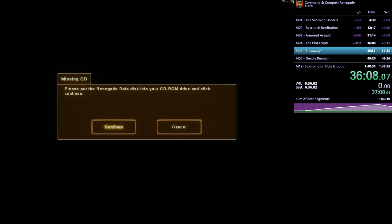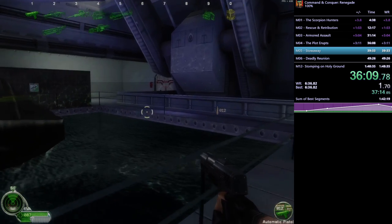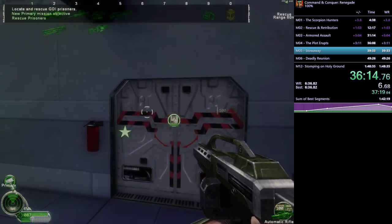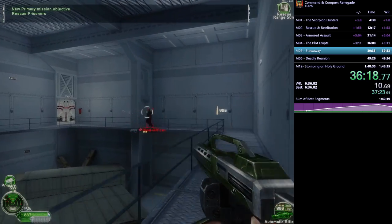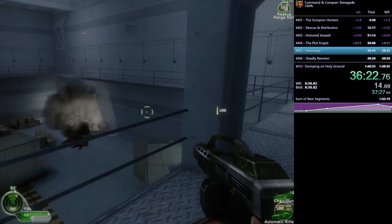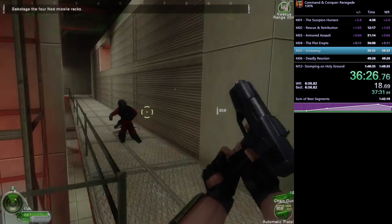We triggered a volcano by shooting down a helicopter — I'm not sure how the physics work there. I'm a mathematician, not a physicist. Next up we stow away onto a submarine to get on a ship to escape the exploding volcano, which brings us into the level aptly named Stow Away.